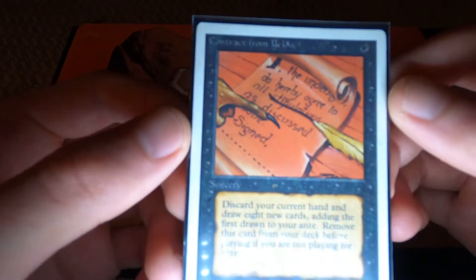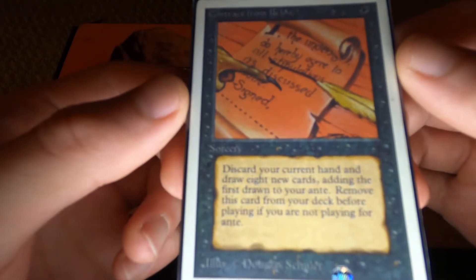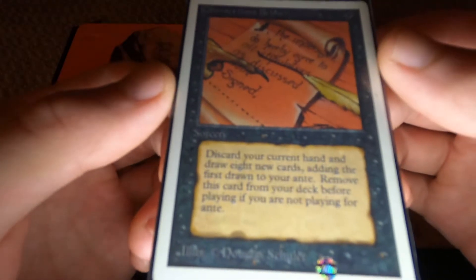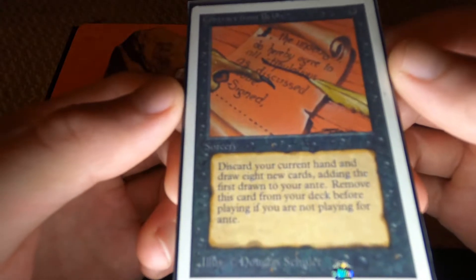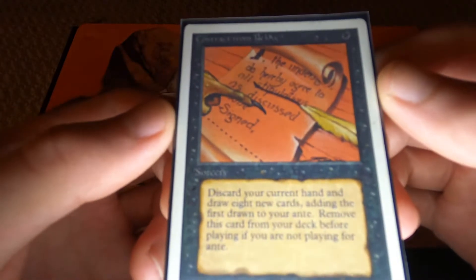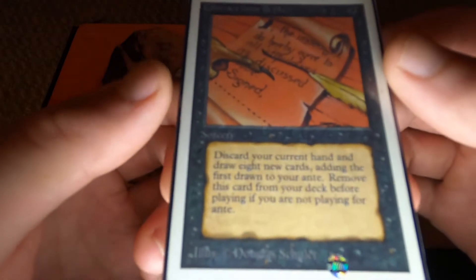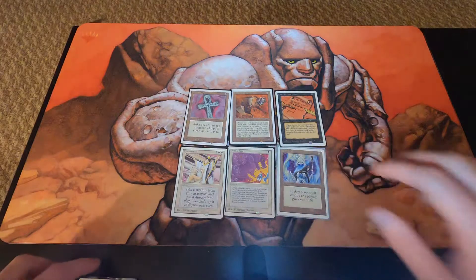Next we have an ante card — Contract from Below. Back in the day you could actually do an ante, and I'm sure people who legit played it and had a Black Lotus or a Mox as the ante — yeah, that's really tough. But ante is banned now. Awesome stuff, moving along.